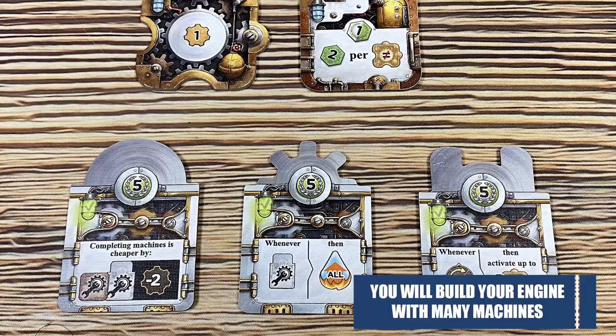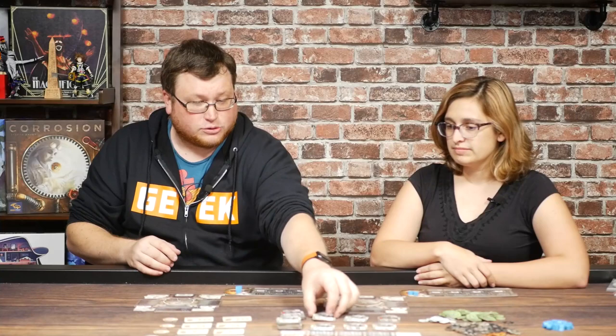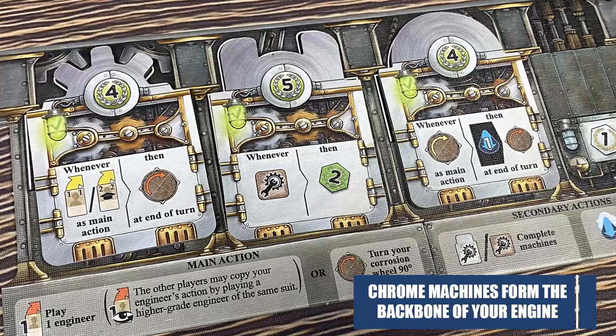You control when it spins. You can get all these different types of machines that slot into your player board and trigger every time you rotate your gear — every time the arrow points to them. You have a whole player board where you can place machines that last forever and build engines. For me, that's the part I really like. The chrome machines have special abilities — they trigger every time you turn your gear, every time you play a specific card, every time you build another factory. You can combo these things together in a really satisfying way.